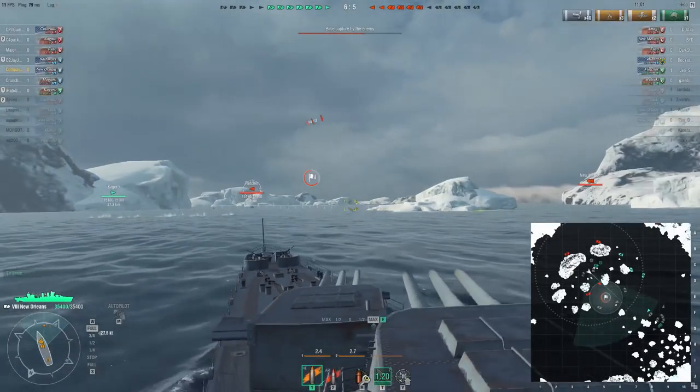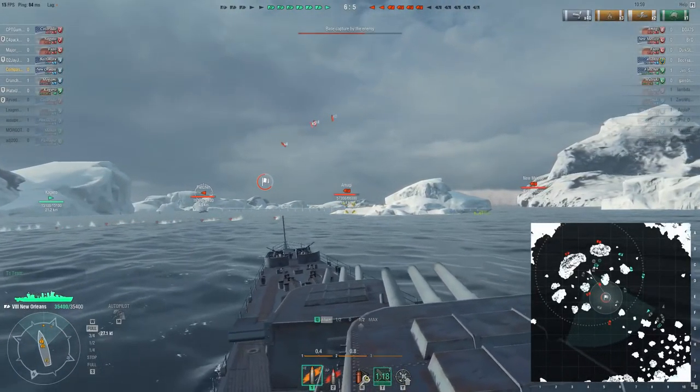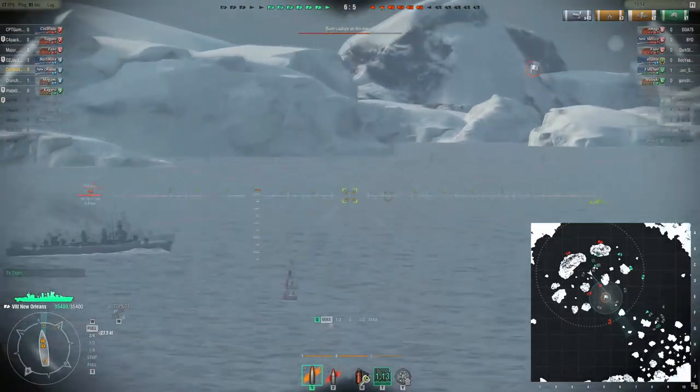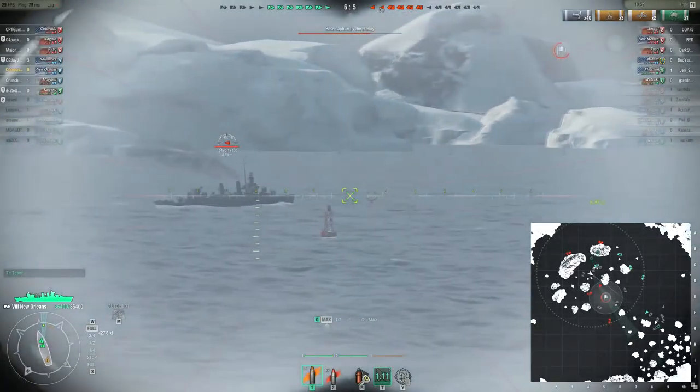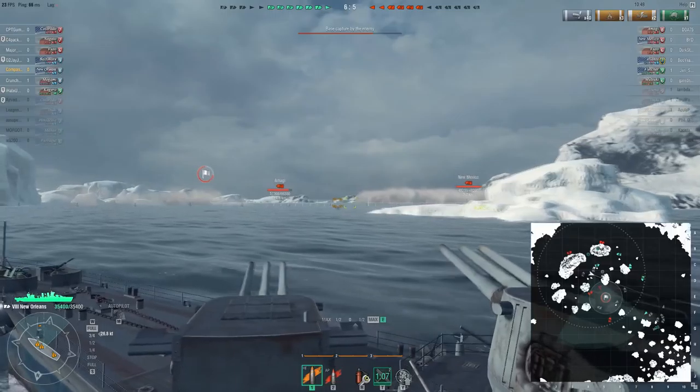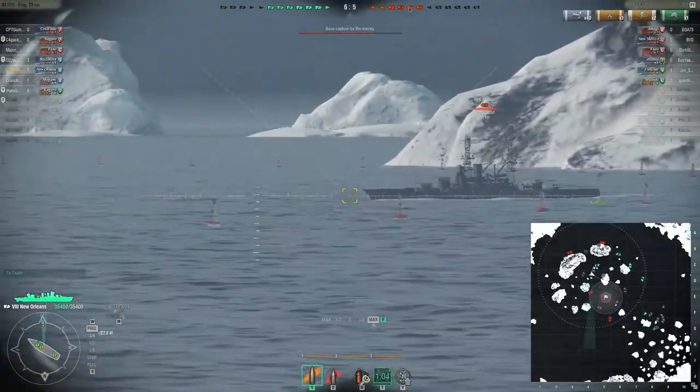It sounds kind of weird, but when you fight broadside against destroyers with a cruiser, you present a huge target. The ships are long — New Orleans especially, for example, really long. What happens is you'll face broadside and you're basically presenting the largest target to them while they're driving towards you.